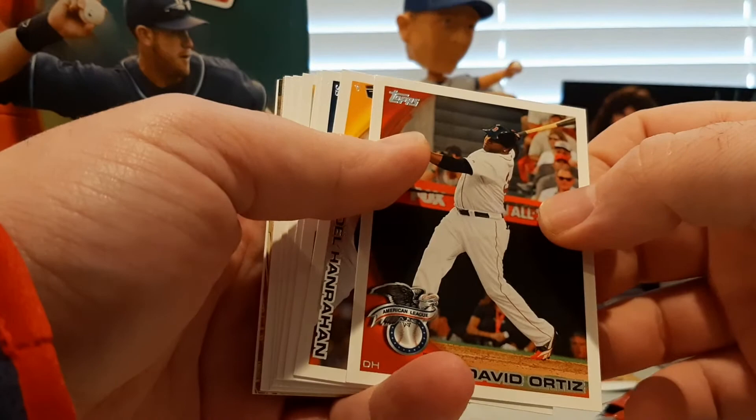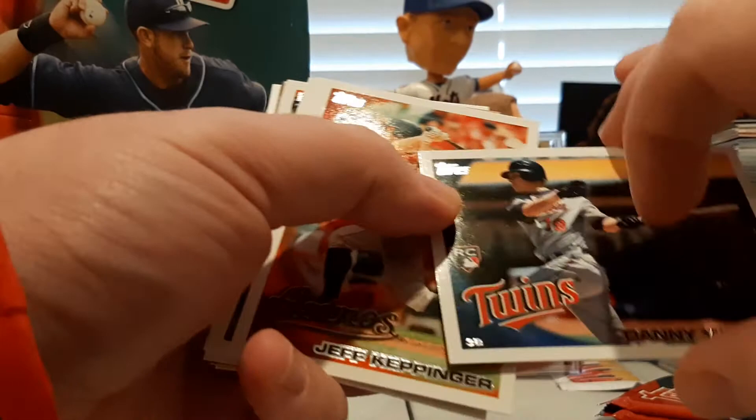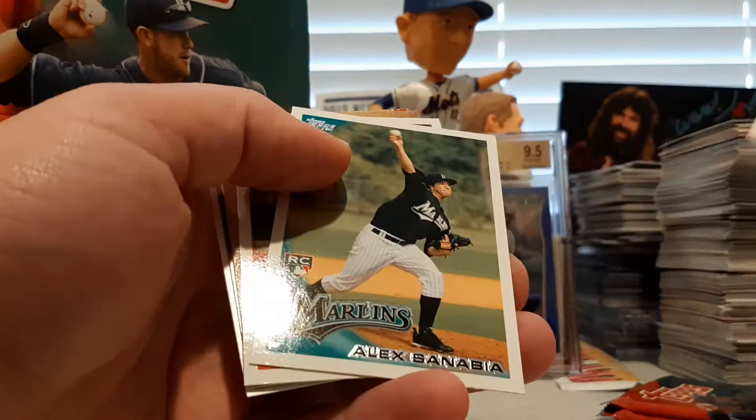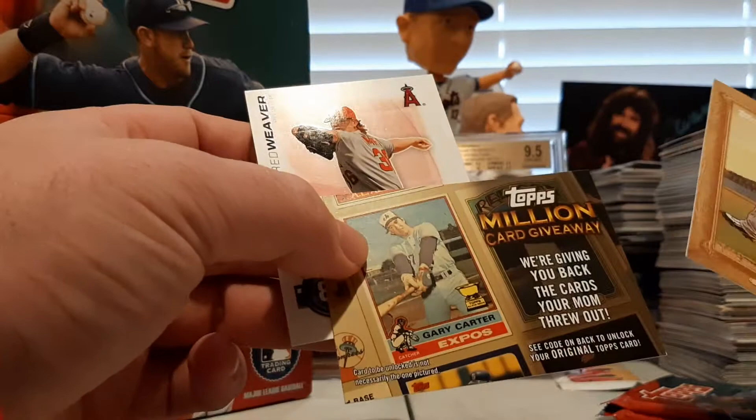Big Poppy All-Star game card. There's a Joel Hanrahan, and a Danny Valencia rookie card. Jeff Keppinger, Dana Eveland, Alex Sanabia rookie card, and a Cole Gillespie rookie. Got a Ben Sheets Turkey Red. Gary Carter million card giveaway insert. And Jared Weaver for the Topps Tax. Two packs to go.